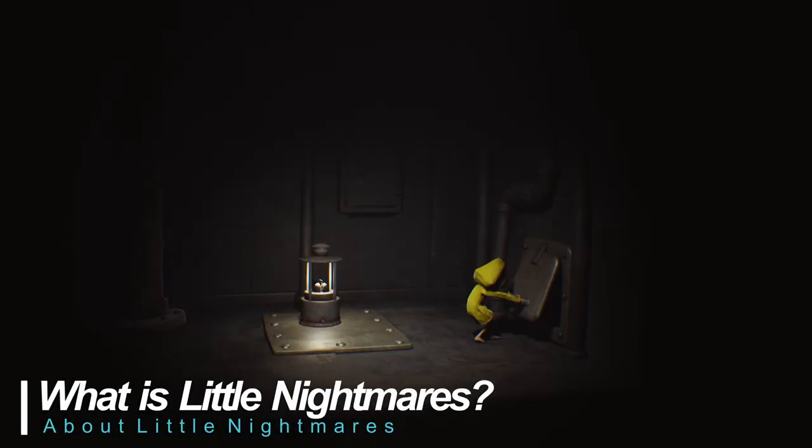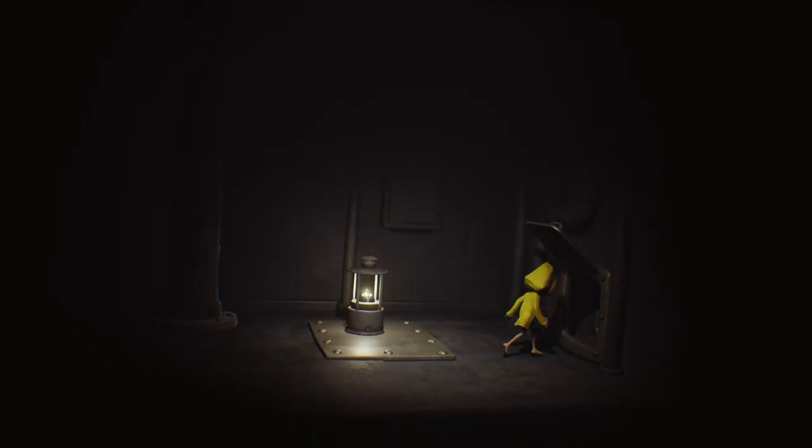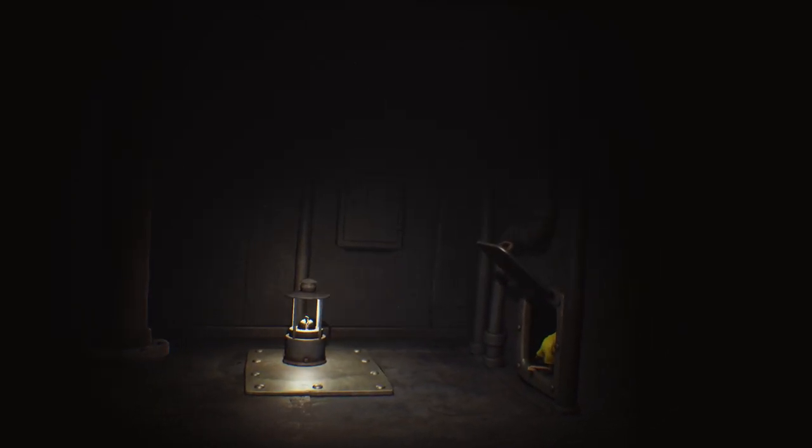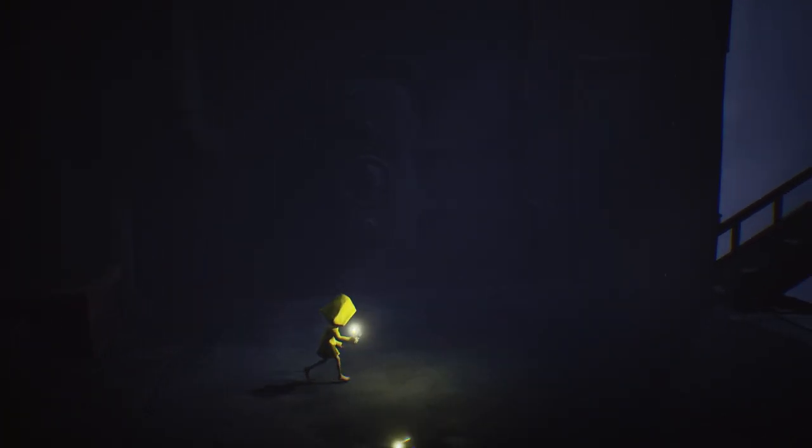Little Nightmares is a 2.5D platformer puzzle game set in a creepy, punishing world. You play as Six, a hungry little girl who must escape the Maw, an iron vessel inhabited by monstrous and twisted beings. Despite the main characters being children, this one is not for kids. The complete edition includes 5 chapters and 3 additional DLC chapters, which I will cover briefly after the review is complete.